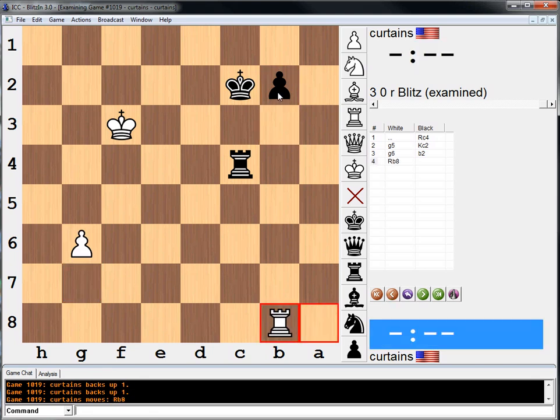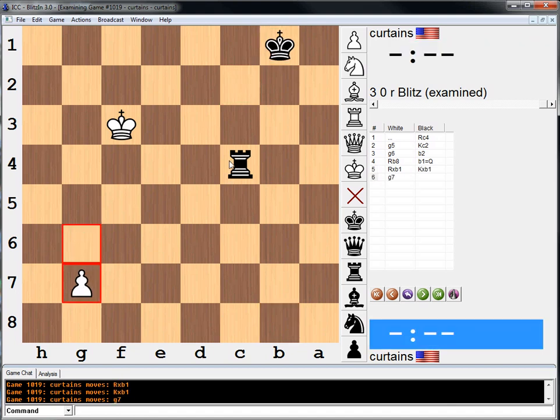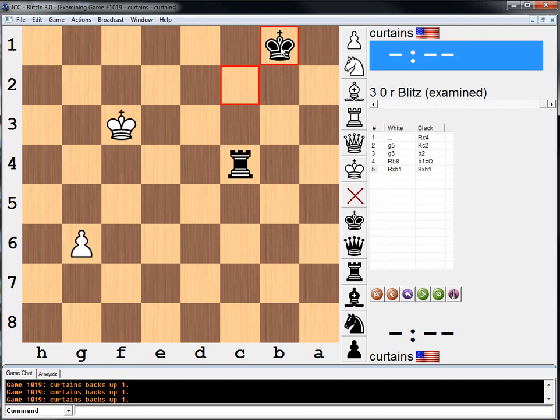And if this move — well now we just win easily. Because he has no moves. If he ever pushes, we go here and we pick up the pawn before he can do anything with it. So basically he's just paralyzed here — you can't move the king forward, you can't move the pawn up. And so we just bring the king over and we win.